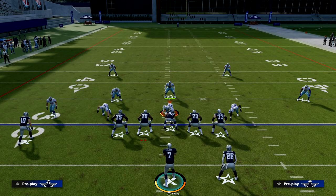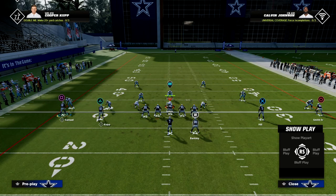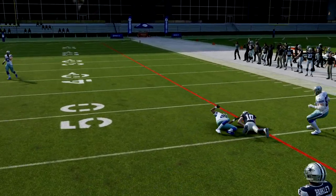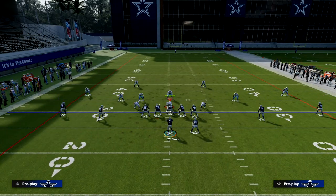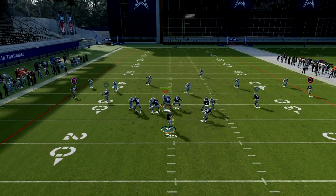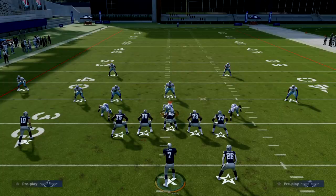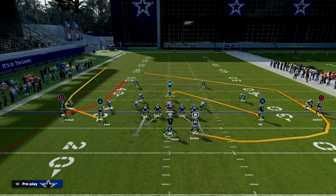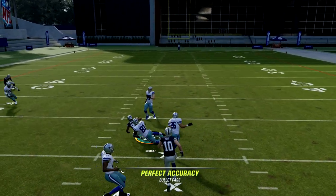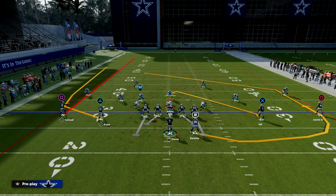I want to show you this route specifically against man-to-man, because I think this is one of the better man-beaters we have. Against man coverage, your smart-routed in-route is going to come open, and if you have Short Out Elite — though you don't even need it, it's that good — what you'll see is he gets this really sharp cut inside and you can throw this on the cut pretty much every single time. Against Cover 1 or really any coverage, he has such a sharp cut inside that you get a high success rate.